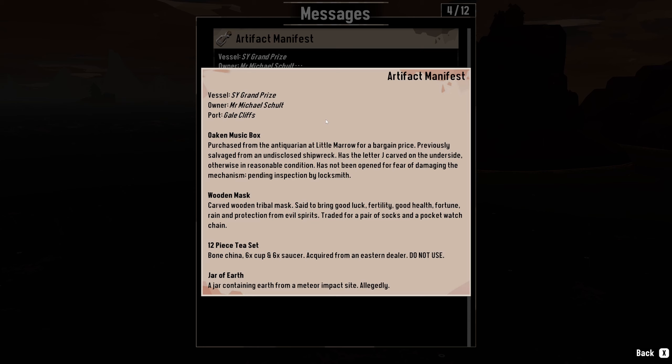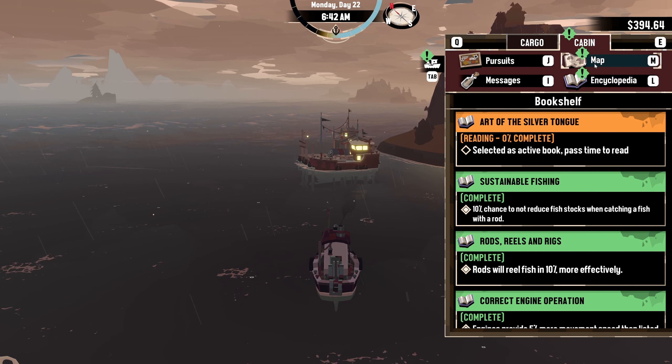Vessel SY Grand Prize, owner Mr. Michael Schulte, Port Gale Cliffs. One of these is the items that guy in the mansion is looking for. Oaken Music Box — purchased from the Antiquarian at Little Morrow for a bargain price, previously salvaged from an undisclosed shipwreck, has a letter J carved on the underside, otherwise in reasonable condition. Has not been opened for fear of damaging the mechanism — pending inspection by a locksmith. Wooden mask — carved wooden tribal masks, said to be good luck, fertility, good health, fortune, rain, and protection from evil spirits. Traded for a pair of socks and a watch chain. 12-piece tea set: bone china, six cups, six saucers, acquired from an eastern dealer — do not use. A jar containing earth from a meteor impact site, allegedly. Map — I think it just means this was now unlocked. There is some kind of little X there — I'm not sure what that is.